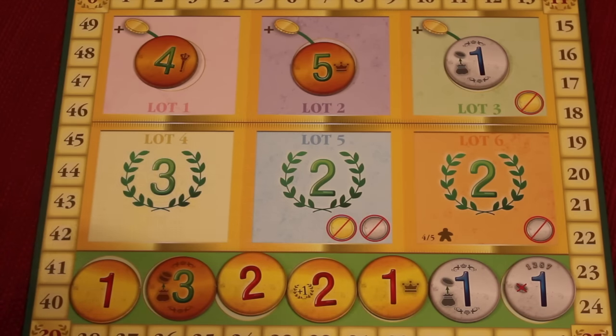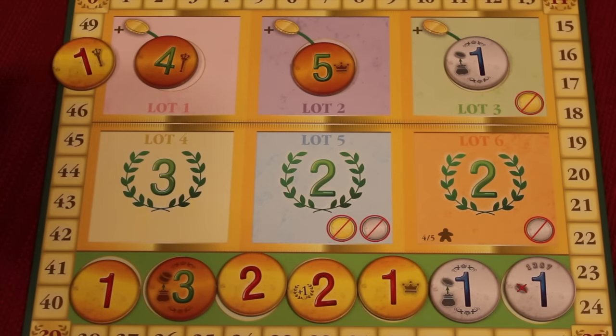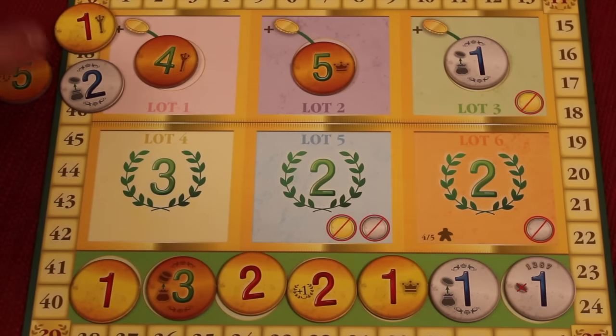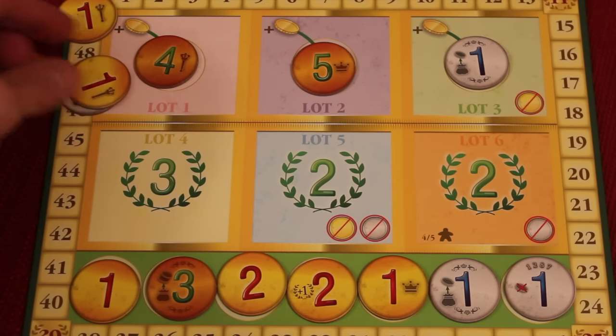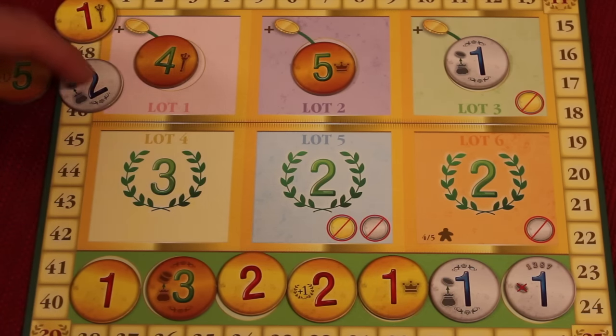Starting with lot 1, everyone reveals where their lot 1 is and says what they have. Everyone can see everybody's coins at that point, and we see who wins. Whoever placed the most gold in their lot 1 wins. So if one player placed a gold, another placed a silver, and another placed a bronze 5, the gold would win — even though there's more silver than gold. However, if two players both placed a gold, they tie, and the next tiebreaker is who had the most silver.